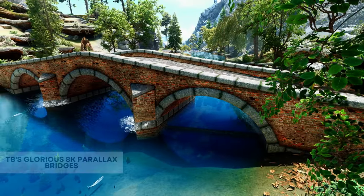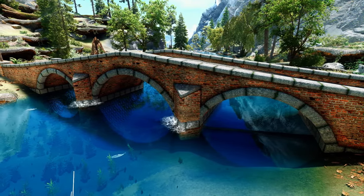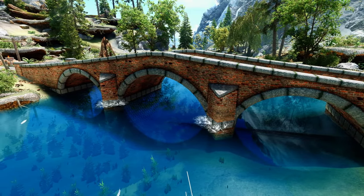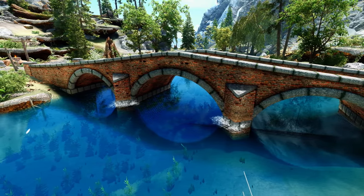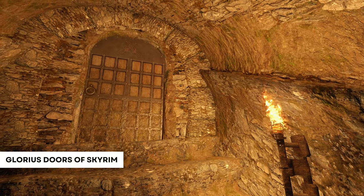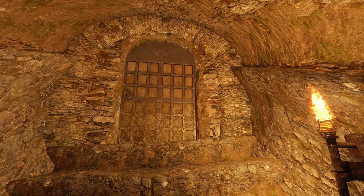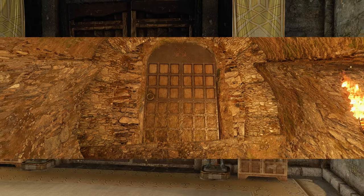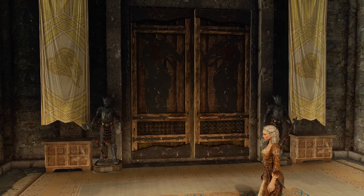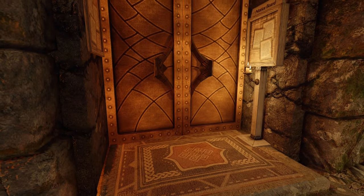For bridges, we will use TB's Glorious 8K Parallax Bridges mod, which recreates all the bridges found in Skyrim with a beautiful red brick, adding a bit of colour and vibrancy to the environment. Another important part of architecture are the doors you use, and for that we will be using the Glorious Doors of Skyrim mod by Hype1. This mod replaces most of the doors found around Skyrim with new, unique meshes. This mod is amazing with some incredible attention to detail.